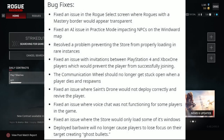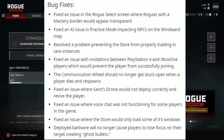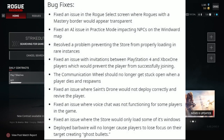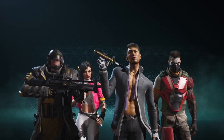The communication wheel will no longer get stuck open when a player dies and respawns. Fixed the issue where the synced drone would not properly revive the player. Fixed the issue where voice chat was not functioning for some players in the game. Fixed the issue where the store would only load some of its windows. And last but not least, deployed Barrier will no longer cause players to lose focus on their target, causing ghost bullets — which was widely reported by the community and is now fixed.